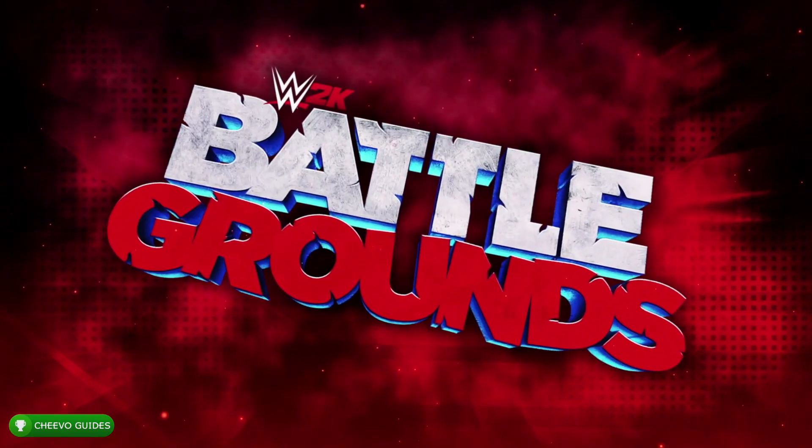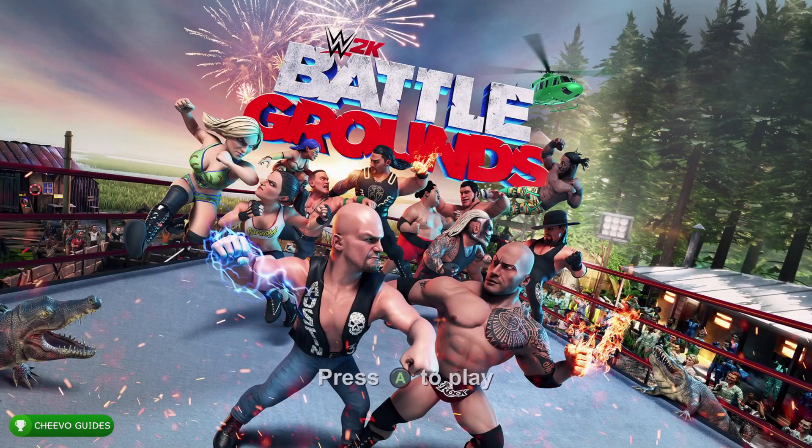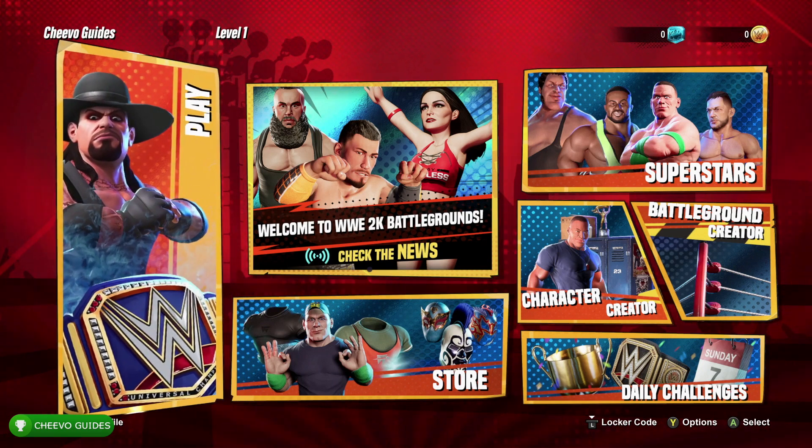What's up guys, this is back here again with another achievement guide. Today we're going to be focusing on the 'Nothing Personal' achievement in WWE 2K Battlegrounds. To unlock this achievement or trophy, we must perform a taunt 20 times.